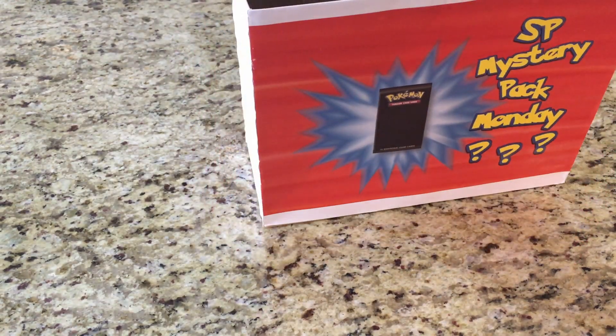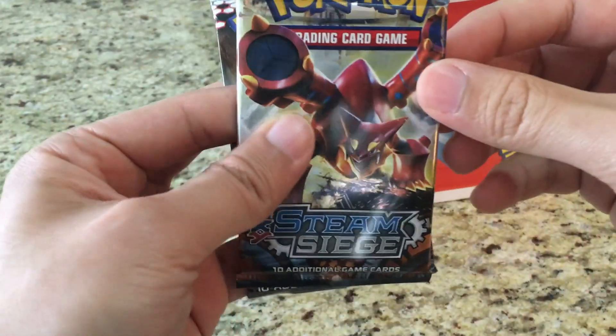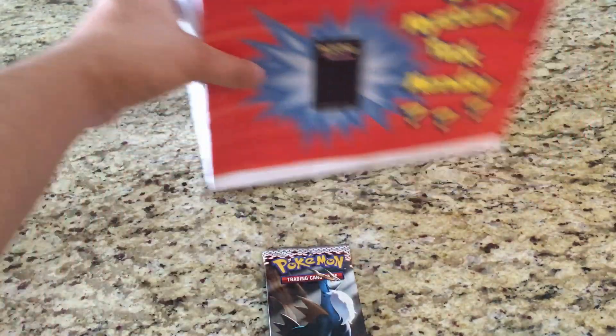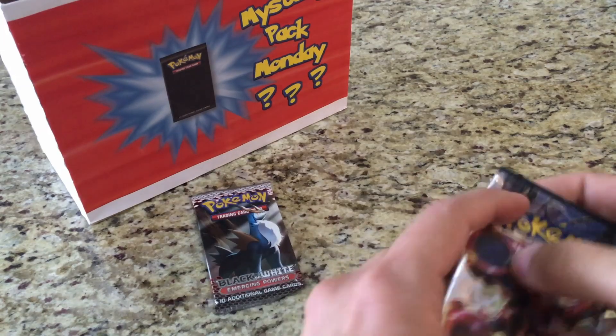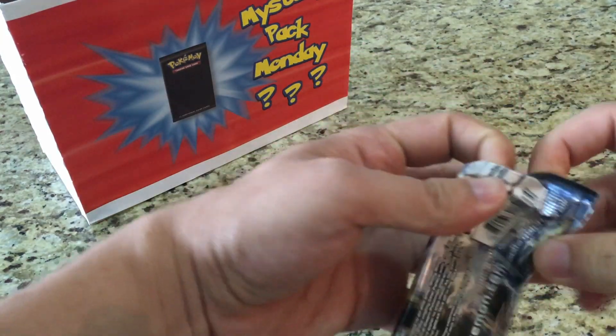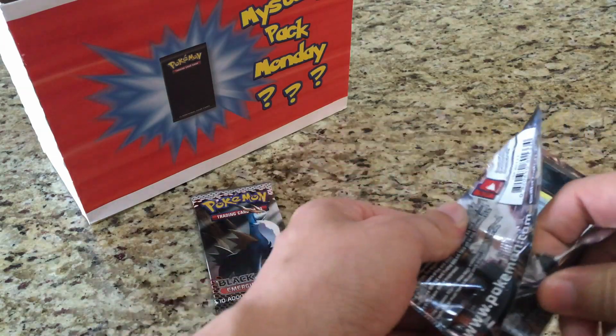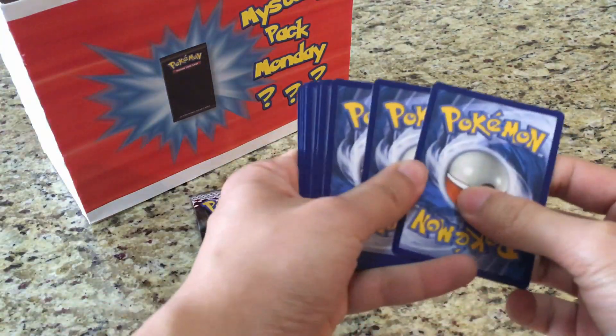We'll scramble it up and grab two — we've got a Black and White Emerging Powers and a Steam Siege. Let's leave the Emerging Powers to open up second and see what we get.